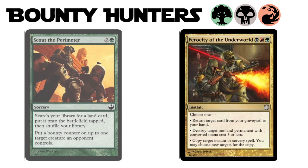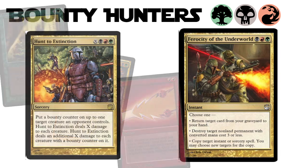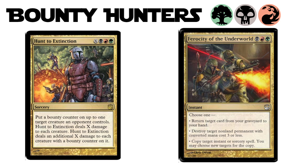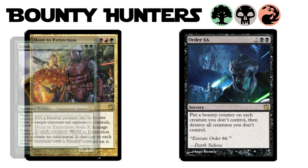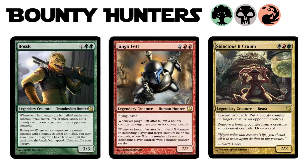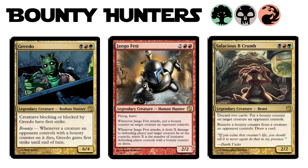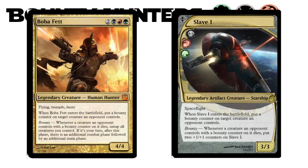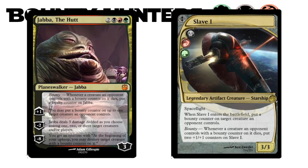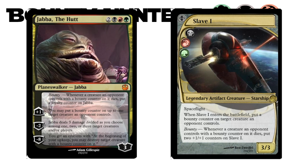Ferocity of the Underworld gives you the option of an instant Regrowth, Abrupt Decay, or Fork. Their big payoff spell is Hunt to Extinction, and man is it awesome. Order 66 is a pretty fantastic Plague Wind variant, and we got all the legendary bounty hunters — there's Bossk, Jango Fett, Salacious B. Crumb, and Greedo. But the ultimate bounty hunter is of course Boba Fett, and no Boba Fett would be complete without Slave I. Their planeswalker is none other than Jabba the Hutt, who gains loyalty not only from his ability but also when a creature with a bounty counter dies — counters he's happily giving out.